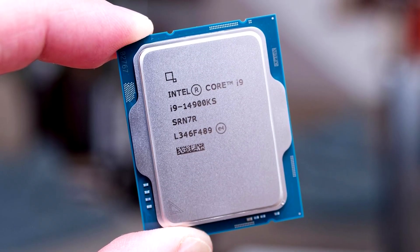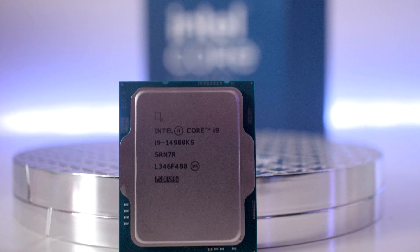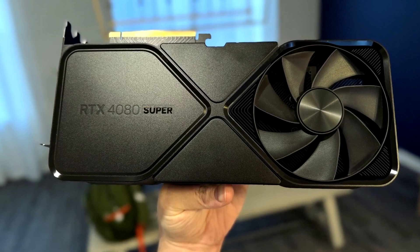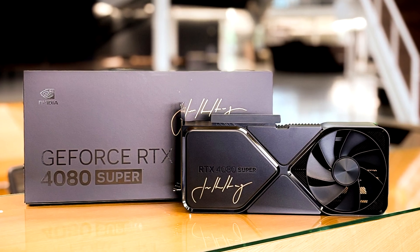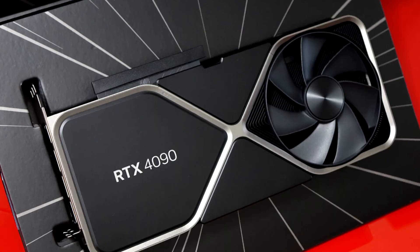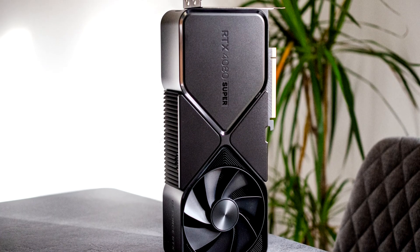Another issue is that the i9-14900KS is not a gaming CPU. Yes, it can game at a very high level, but it's more for content creators rather than just gamers. You didn't mention anything about content creation. Also, you have a 4080 Super in a $3,000 build — the 4080 Super is great for a $2,000 to $2,500 PC. At $3,000, your budget actually allows you to go with the best of the best: the RTX 4090.